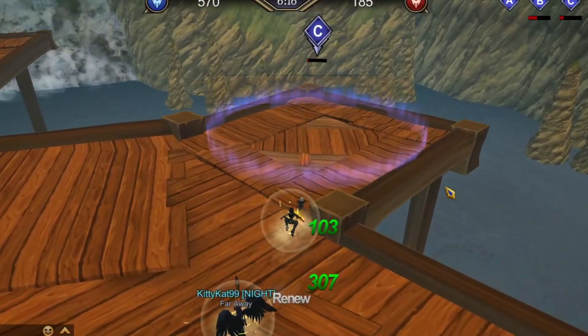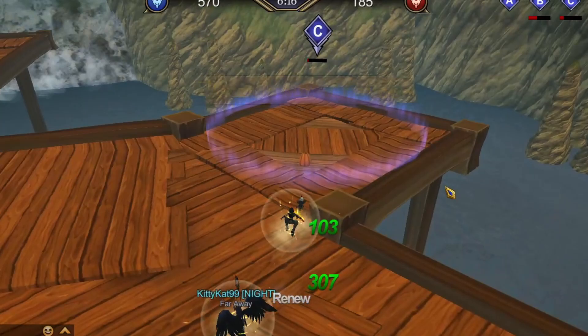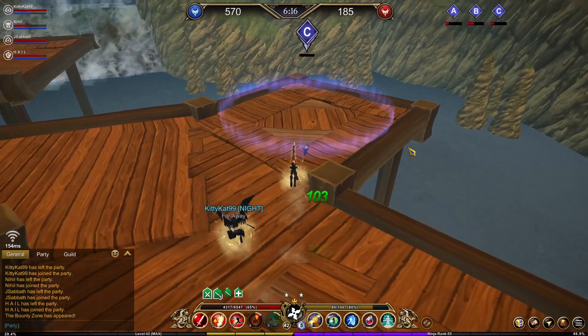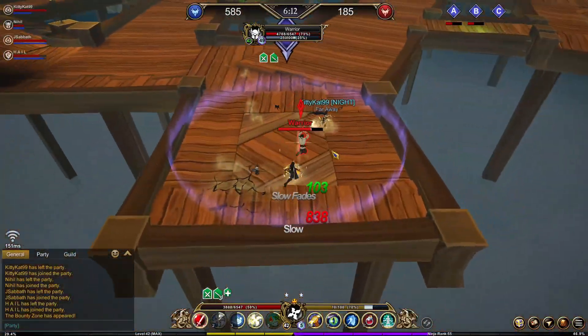The issue the enemy team is making now is that when they respawn they're funneling in one at a time, and I have Kitty Cat on my side healing and supporting me. Every single time they run in they're basically running into a losing battle. What they need to do is regroup and take the points back — we're just controlling C right now with the healer.